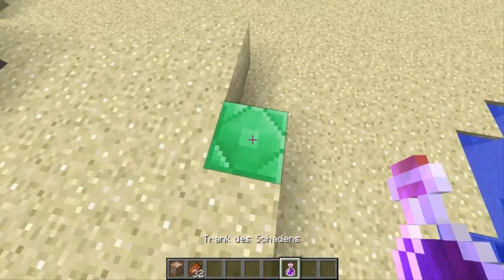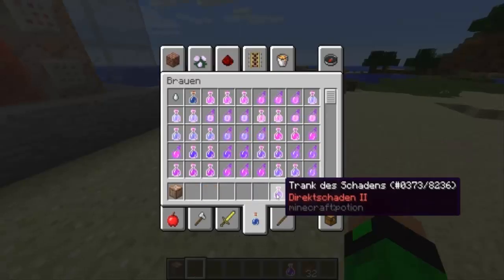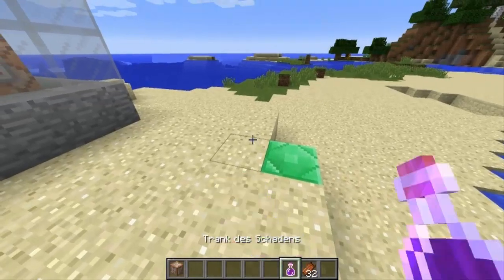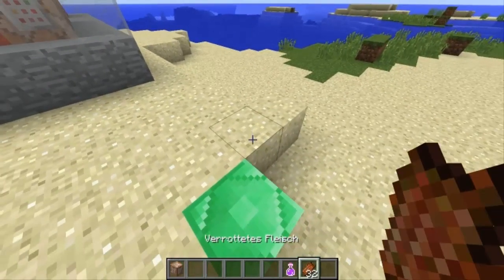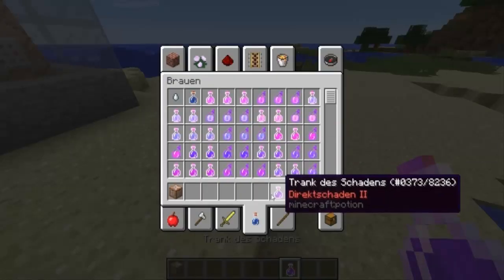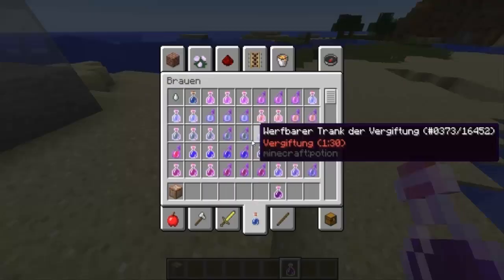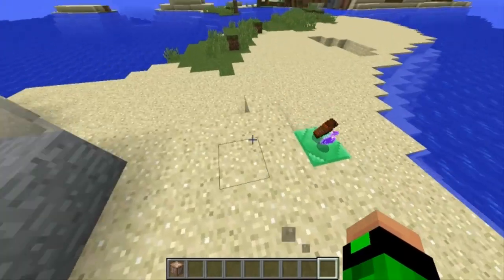Es muss ein trinkbarer Trank des Schadens sein. Das ist daran angelehnt, dass das sozusagen der Körper des Giants sein soll - und damit ruft man ihm das Leben ein, weil Schadenstränke heilen Untote.